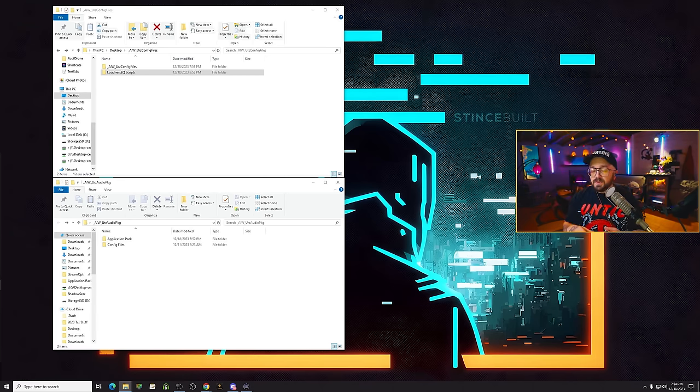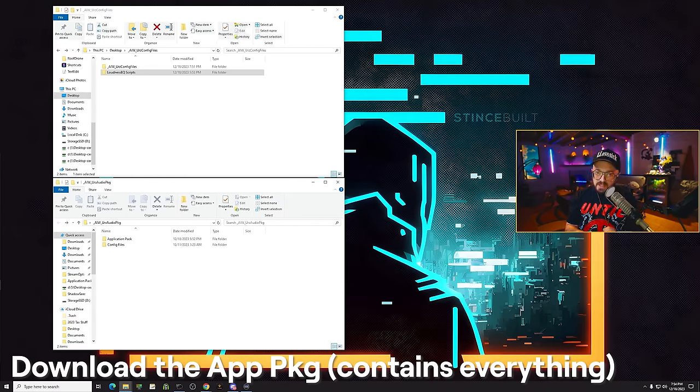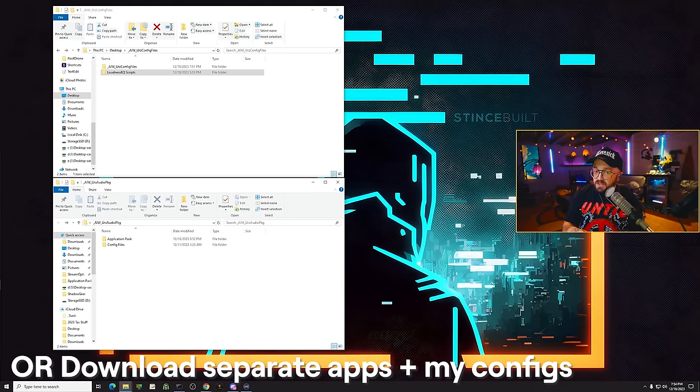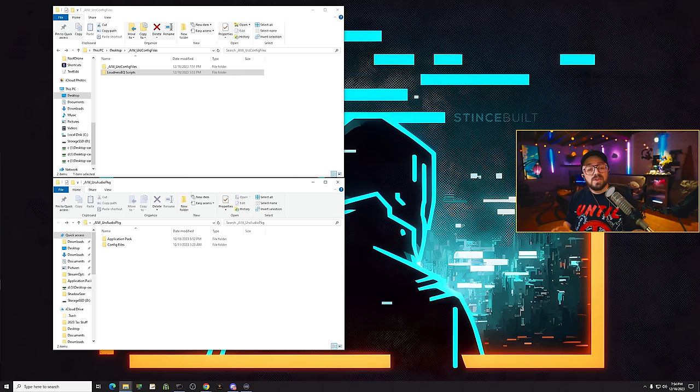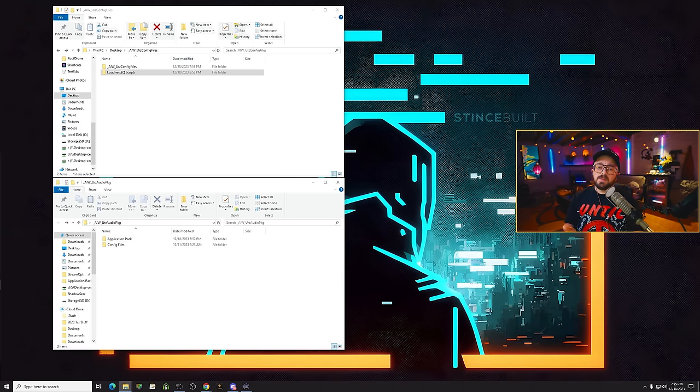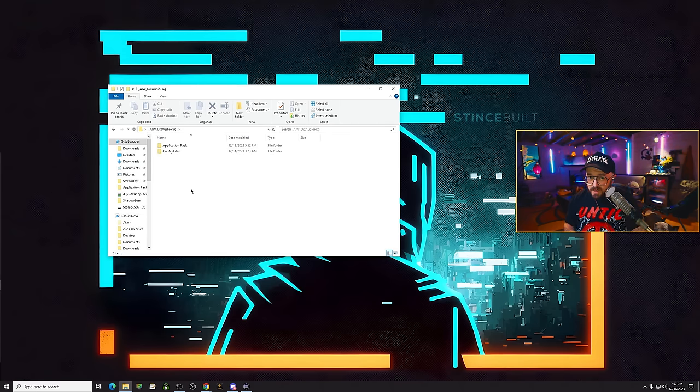Before we begin, we're going to need all of the pieces. I've linked the download package down below — it has all the applications, the config files, and a text file with the loudness EQ command. Credit to that GitHub developer in the description. You can also download each executable separately from their respective websites if you're skeptical about downloading installers from me. If you take that approach, you'll need to download the config files link in the description, which has the config files and the command text file to enable loudness EQ. The package includes Hi-Fi Cable, VoiceMeeter, Equalizer APO, HeSuVi, and Replugs.